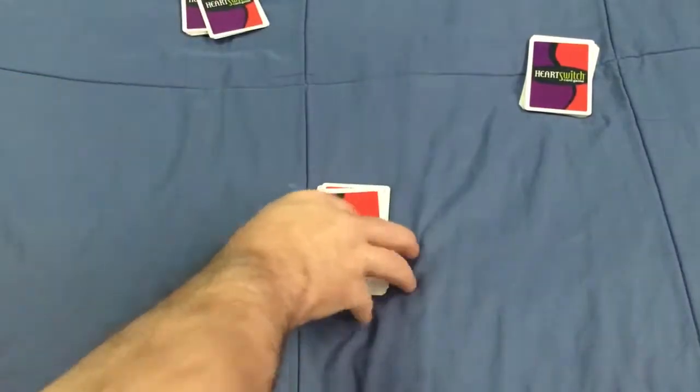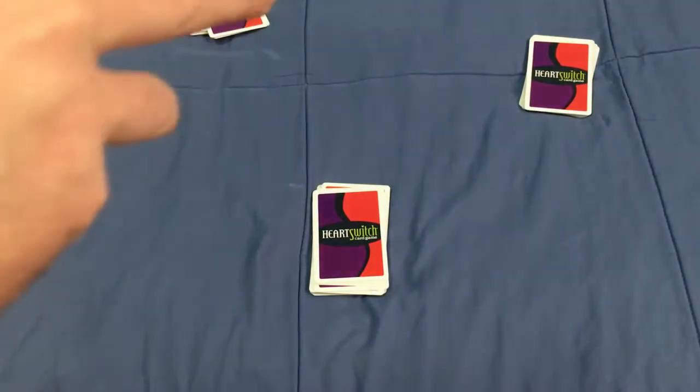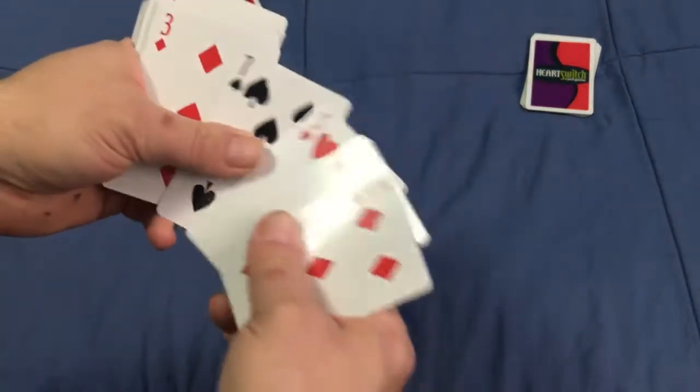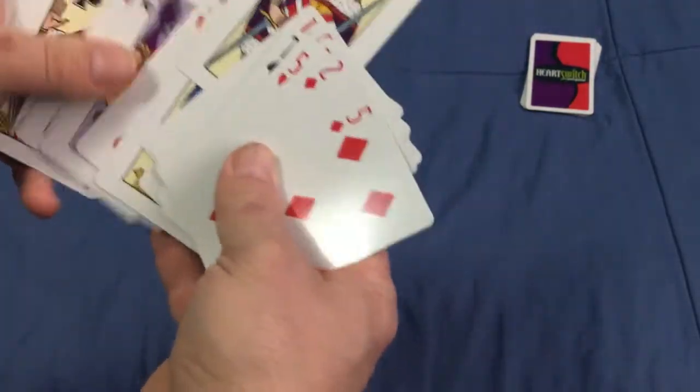When you start the game you need to swap cards with other players. If it's three people you're swapping four cards; if it's four or five people it's three cards; and if it's six people it's two cards. You have to make that pass before picking up the cards passed to you — so you commit to what you're giving away first.